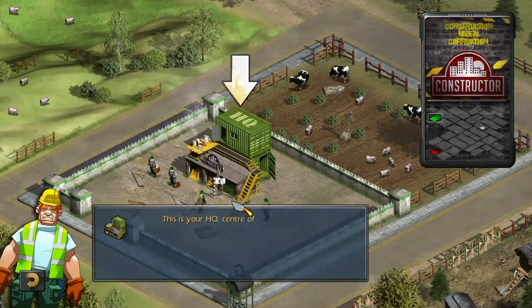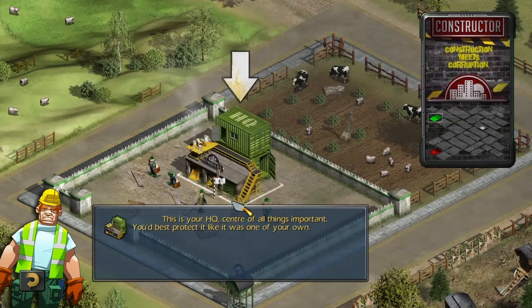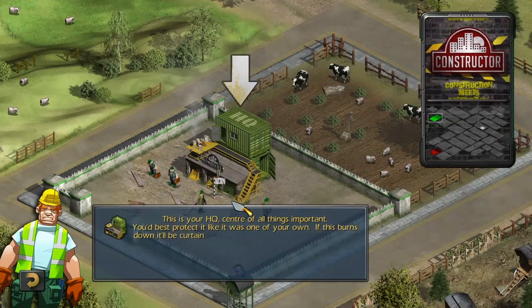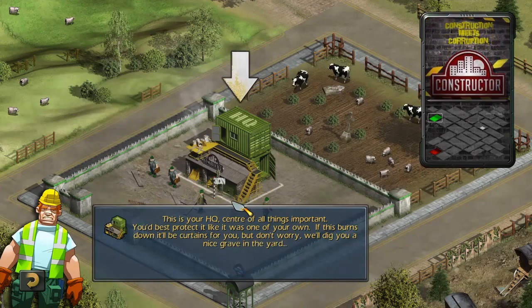This is your HQ, centre of all things important. You'd best protect it like it was one of your own. If this burns down, it'll be curtains for you. But don't worry, we'll dig you a nice grave in the eye.